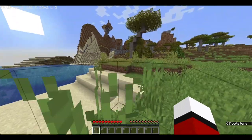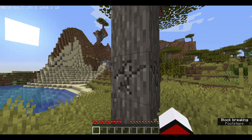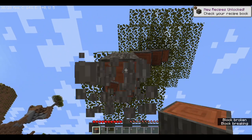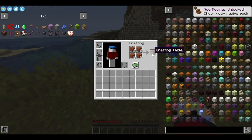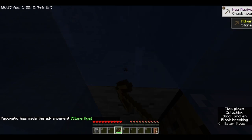My first instinct was to run to a tree, right? Then I could mine some wood so that I can get enough to make a pickaxe. I grab my crafting table and put it in my hand. After that, I place it on the floor. I make a pickaxe and start mining some stone.